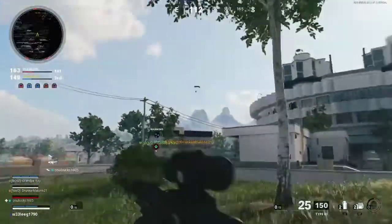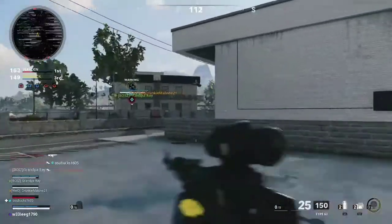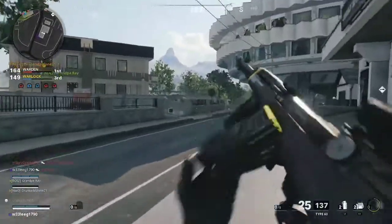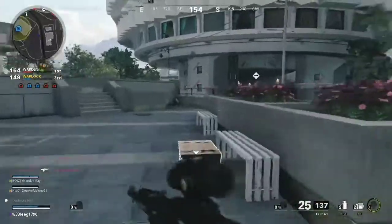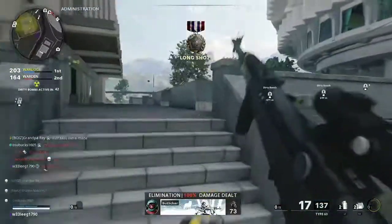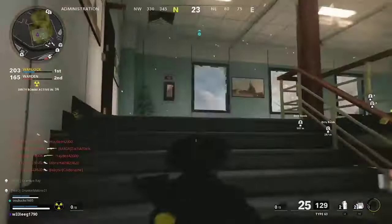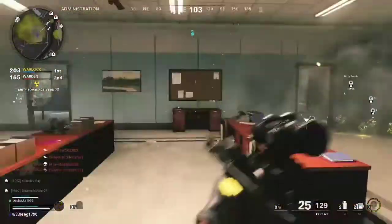For this one I've got something a little bit ridiculous. I've put on the Lawbreaker wildcard to let me take two primaries and I'm taking out the DMR-14 and the Type 63 Scrambler. I've dubbed this the Scumbag Loadout because the DMR meta is like off the charts at the moment. The DMR-14 has already been nerfed twice but it looks like it's probably going to get another nerf because people are still complaining about it.